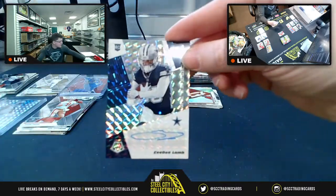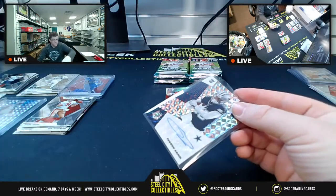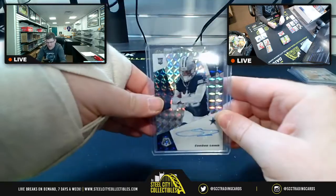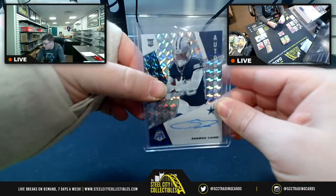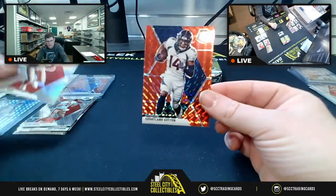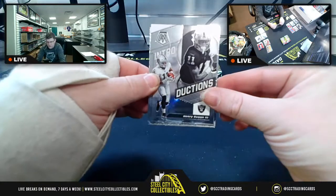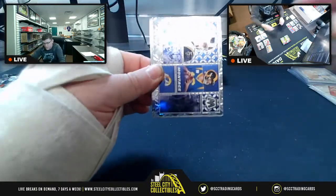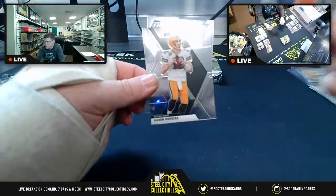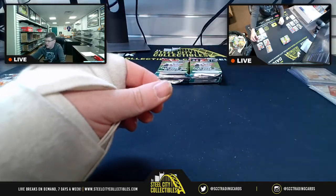CeeDee Lamb Rookie Auto! So we do, in fact, get back-to-back packs with Rookie Autos — CeeDee Lamb and Noah. Then you've got Jerry Rice Silver Prism, Red Prism Cortland Sutton, an Introduction for Henry Ruggs III, Montage Jared Goff, NFL debut CeeDee Lamb, KJ Hamler, MVPs Aaron Rodgers, and Michael Pittman Jr. base rookie.